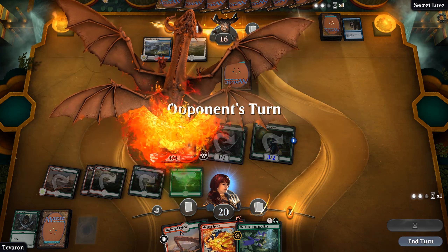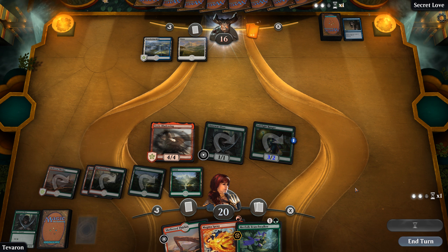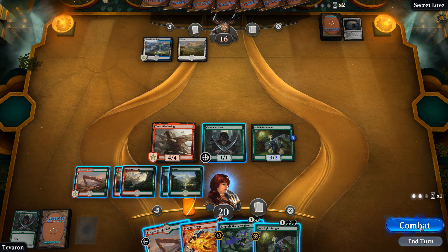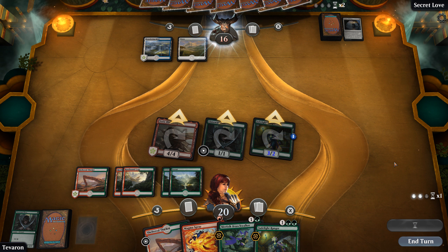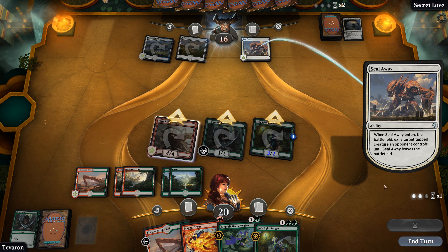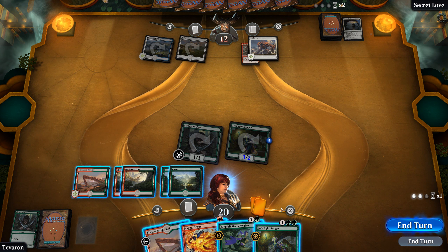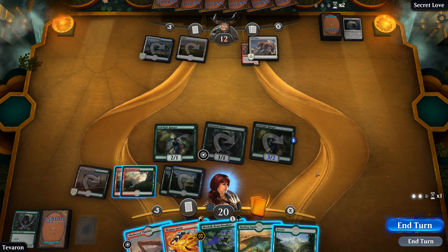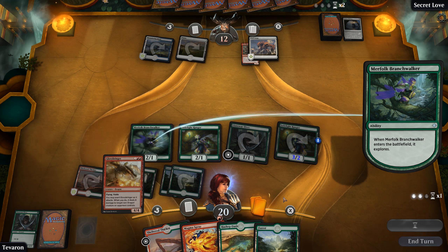We'll play the Forest and plan on cycling this Sheltered Thicket at some point. I will be very surprised if at this point they don't have a Seal Away. Let's go to combat and attack with everything. Yep, there's a Seal Away — we kind of expected that; if they didn't have that they were in really bad shape. Let's go with more exploration. We want to discover all the cards. Branch Walker as well — I will take a Glorybringer. We'll play out our Oasis. Opponent finally hit their third land drop — I don't think that's going to be enough for them.